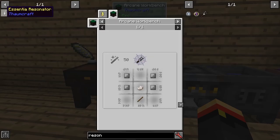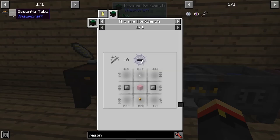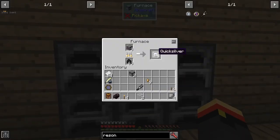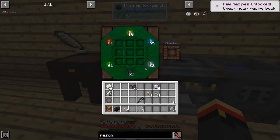So to make the resonator, it's simply four iron plates, a piece of quartz, and a stick. There is our resonator. And now we can make some tubes. We didn't get Quicksilver yet — it's nine Quicksilver drops for one Quicksilver, so you get plenty of that.